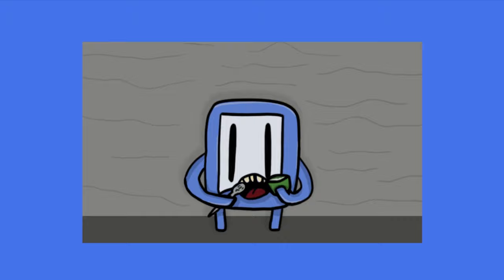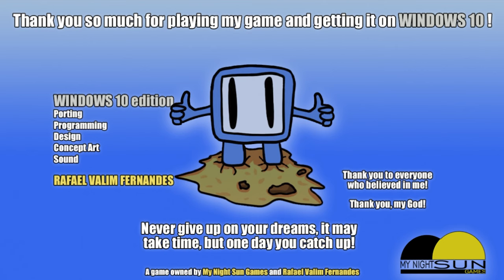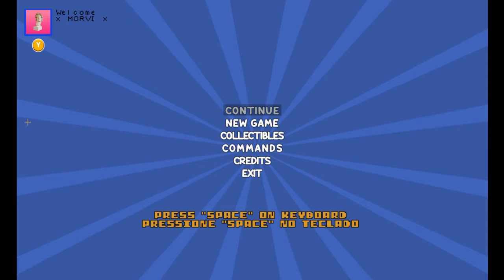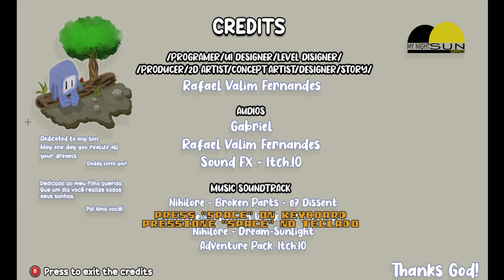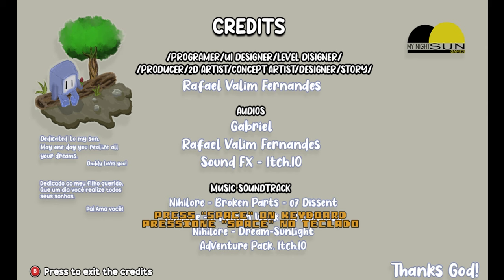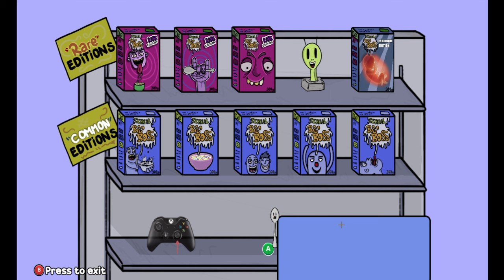We have a couple of achievements left to get, but don't worry — we can get them in the menu. The first one might pop during the ending credits, but if it does not, go to the menu now and click on the credit option. This will show our page of credits and unlock our next achievement. Once that's all done, back out into the menu and go into the collectibles menu. First off we're going to click on the alien statue and this will get us the achievement 'Mars Attack'.